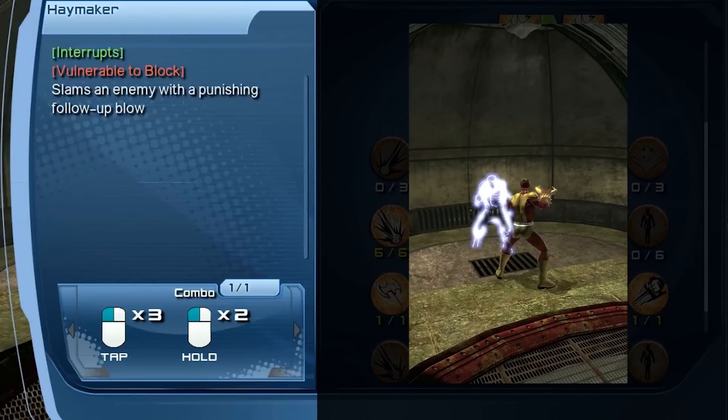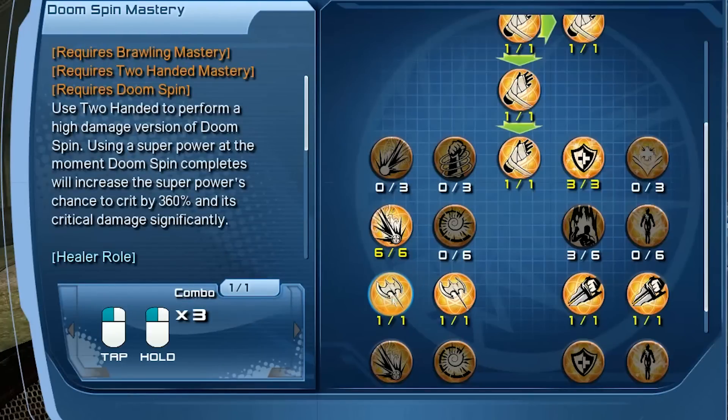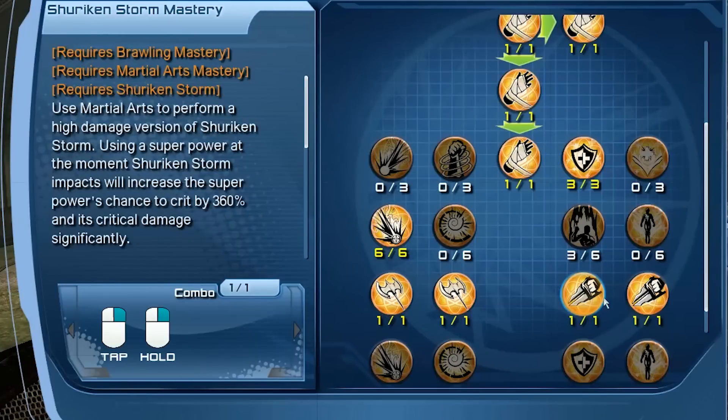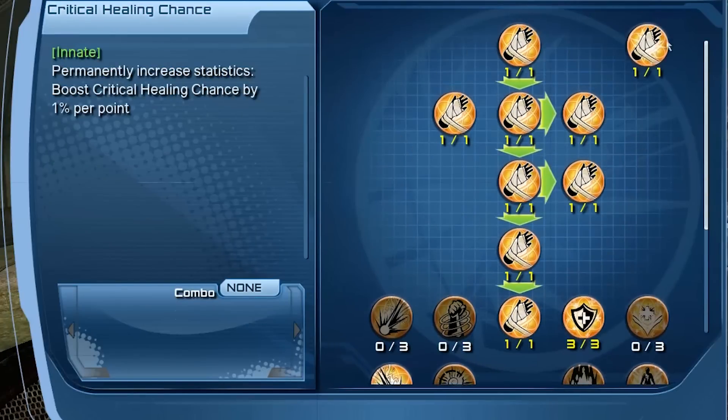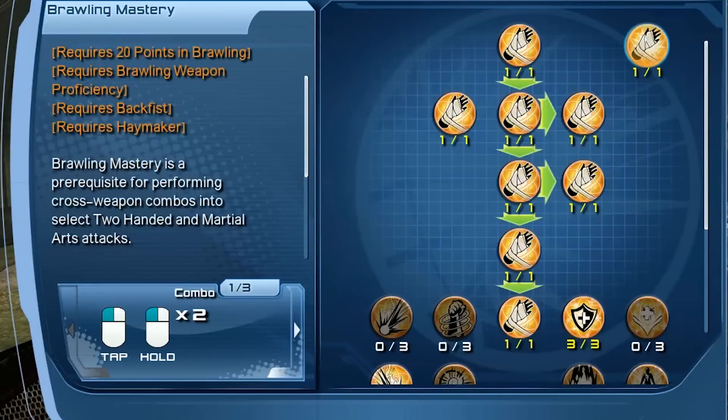Now let's switch gears and go to the weapon mastery combos. The weapon mastery combos for brawling will tie into two-handed, and then also into martial arts as well. To do these abilities — doom spin mastery, for example — you have to have 21 points in the brawling tree and unlock the brawling mastery, which requires 20 points in brawling. The brawling proficiency, back fist, and haymaker must all be unlocked.